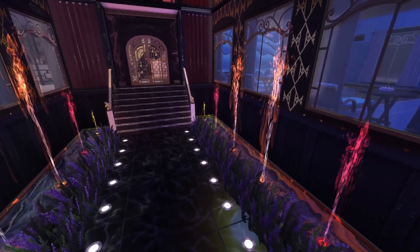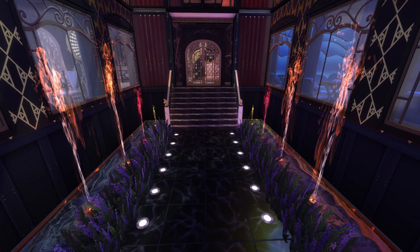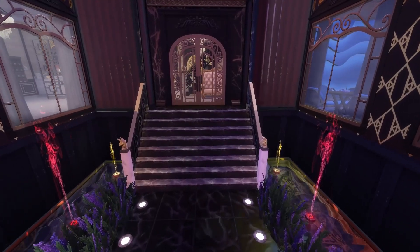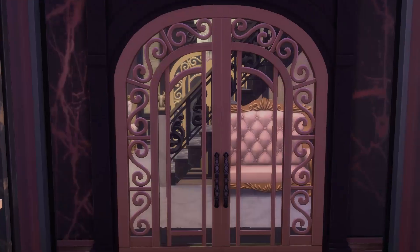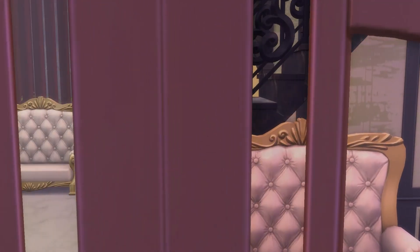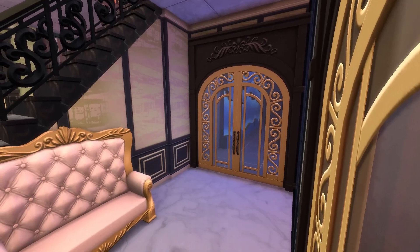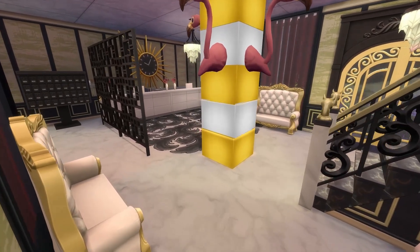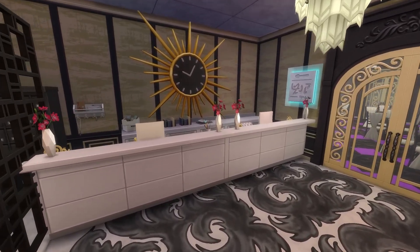Obviously it's not fully functional, however you could make it functional using the For Rent pack and having different units for the rooms. We're going to walk in — ignore the clipping on the statue I made with the flamingo heads poking out. The clipping is annoying but I was really a big fan of the outcome.